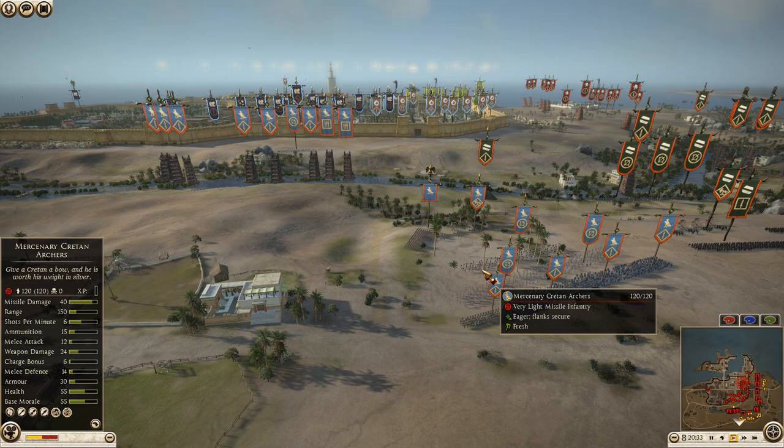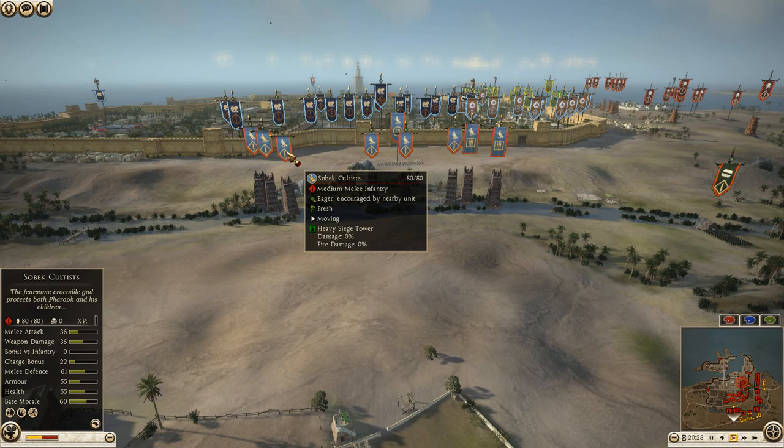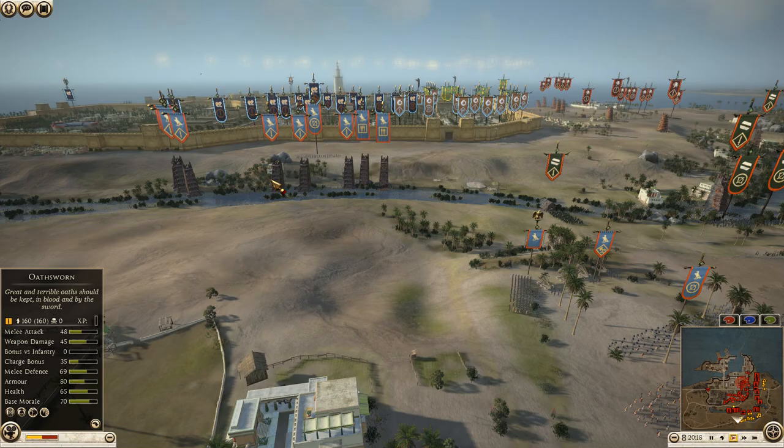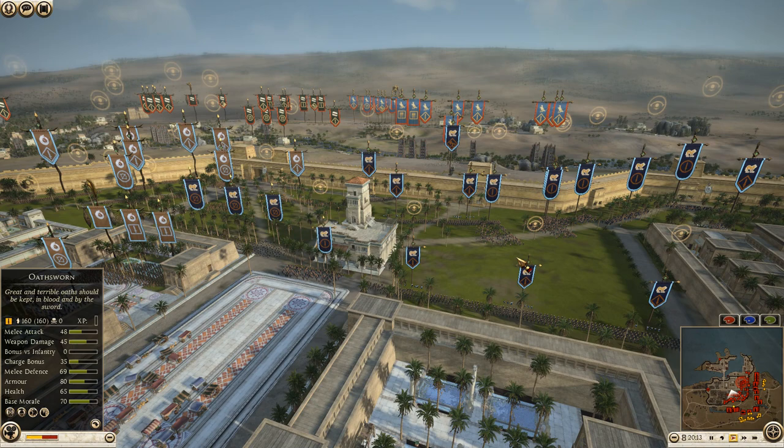The final attacking army is Egypt, commanded by Mucho. Mucho is bringing a strange army comp — seven units of Sobek cultists, three Galatian swordsmen, two Thorax pikemen, three units of great Cretan archers, one Egyptian archer, a ballista, and his general is a unit of the royal peltasts.